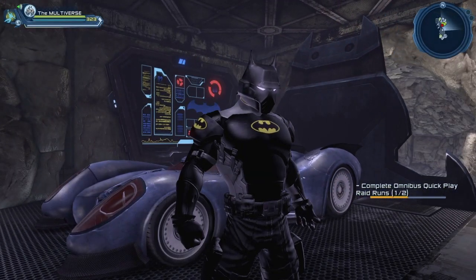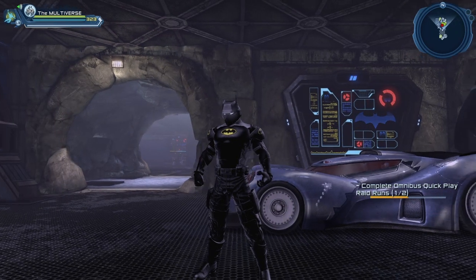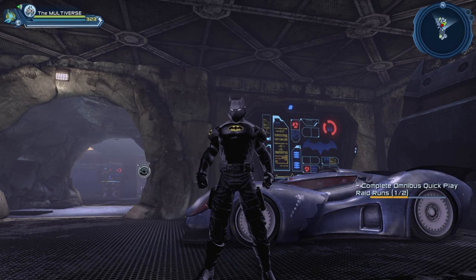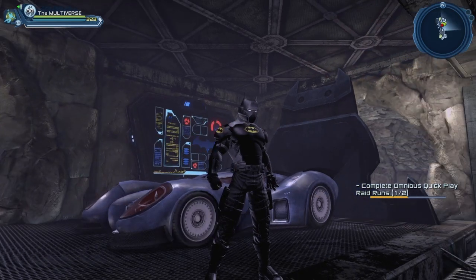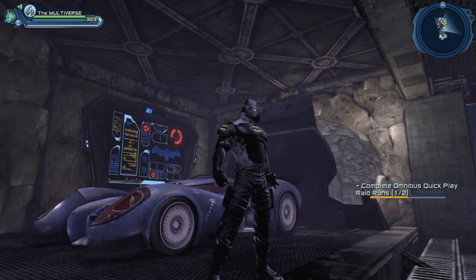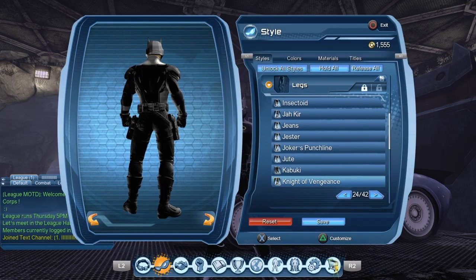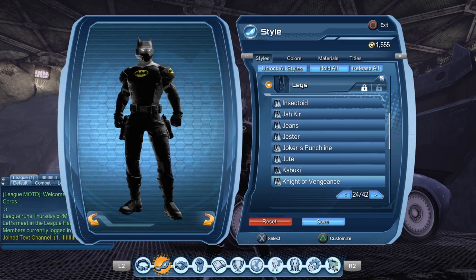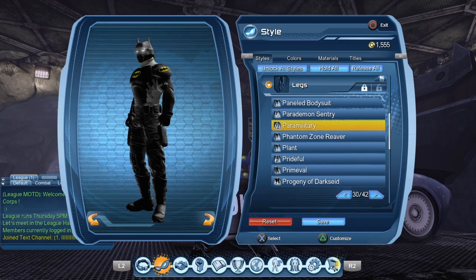I have a video about the GCPD Batman headpiece — I'll put that link in the description below. For everything else, I'm using the Knights of Vengeance chest piece and boots, the spindrift shoulders, the DC Bombshell Harlequin gloves — though there's a whole bunch of gloves you could use — and the simple utility belt. I'm using the paramilitary pants, and you could also use the paramilitary boots if you don't have the Knights of Vengeance boots. I toyed with the Knights of Vengeance pants, but I don't think the GCPD Batman should be having guns, though I could be mistaken.